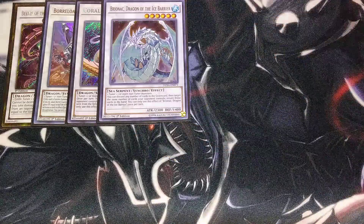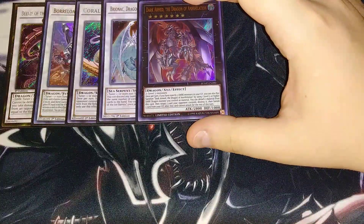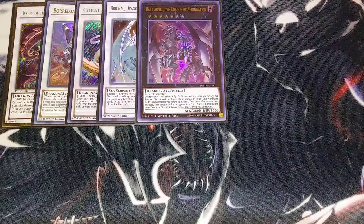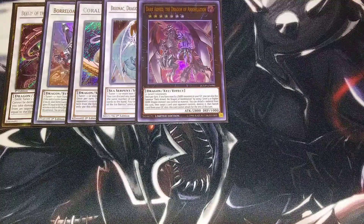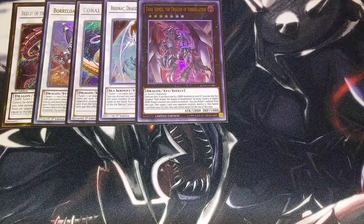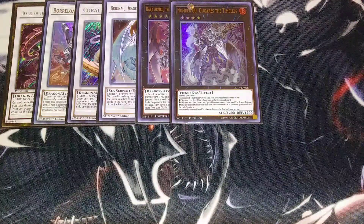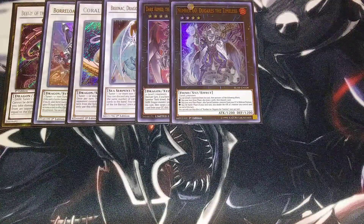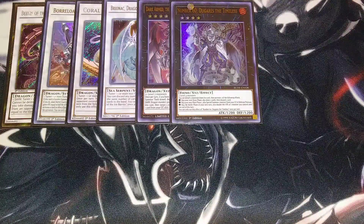We then play a single copy of Brionac, which helps us dump our hand and bounce stuff against our opponent. One copy of Dark Armed the Dragon of Annihilation — you've got to play at least one because it helps you overlay on top of a Dark Armed Dragon if you have exactly five Darks in your graveyard. Being able to detach a material to target a card your opponent controls and destroy it is pretty nice for that one extra pop. Number 60 is the only other Xyz monster I play in this deck — it can double the attack of a monster, or draw two and discard one, which is usually the effect I'm going to use to dig deeper into the deck.